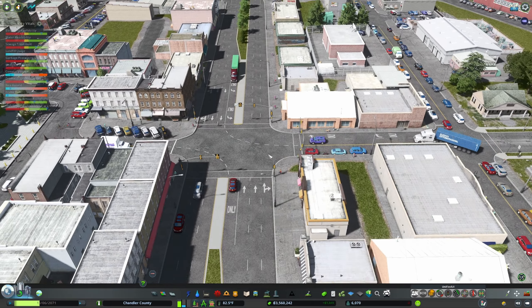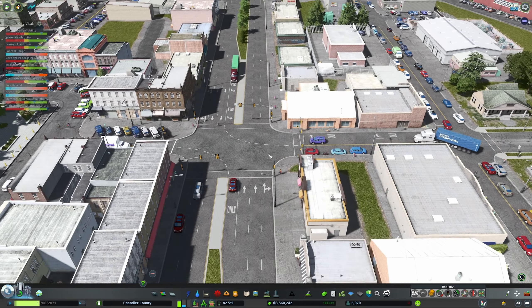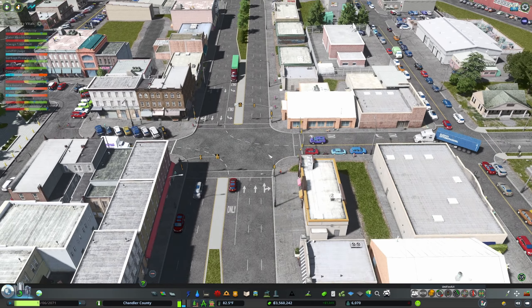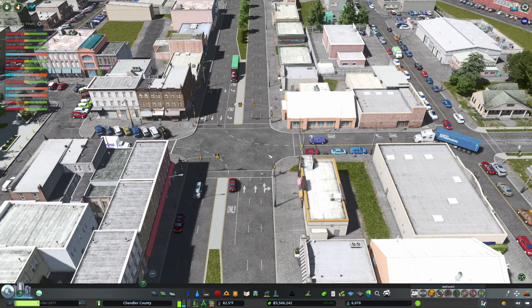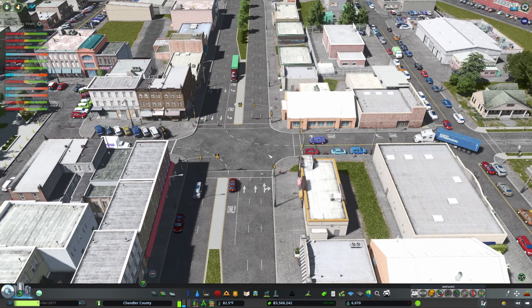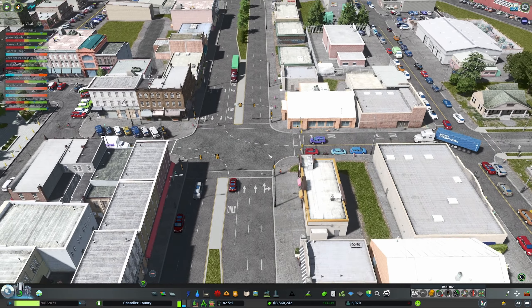I'm going to work on dragging some power lines down through the middle of town. You guys help me out so much because I can talk through what I'm doing and come up with all these different ideas. Then I can connect them up - this connects up to our substation which is up here and will get some work done to it later.